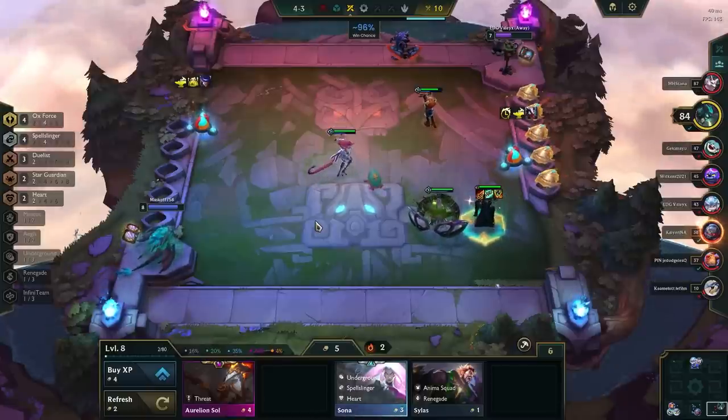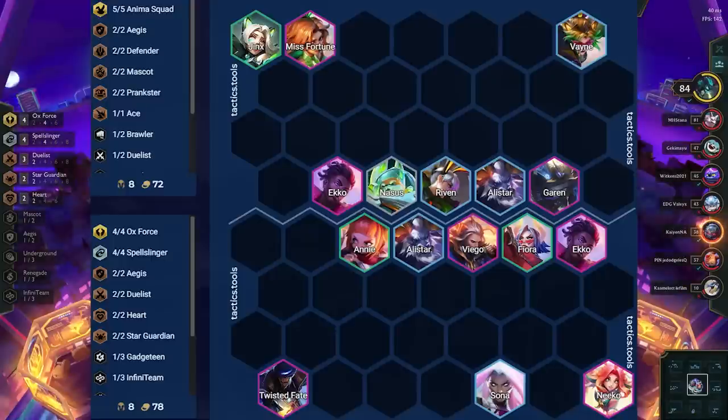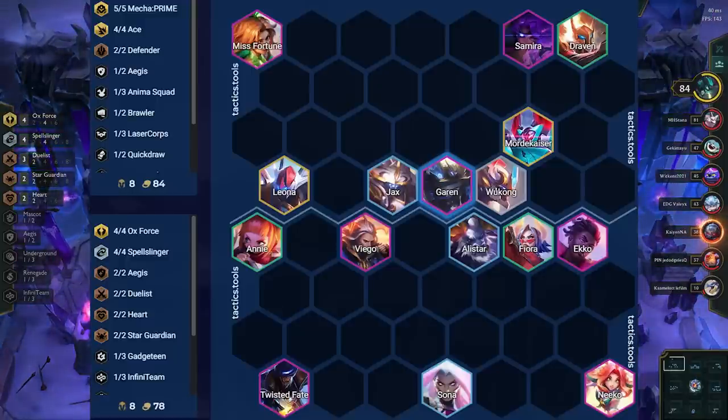Against the first guy, the big threat is Misfortune. The important thing to know about this matchup is that MF targets the largest clump. Therefore, we want to have as few units next to TF as possible. Additionally, we also want to declump our frontline as much as possible, and Echo is taunting Garen to make him get a worse ult and possibly even ult in the wrong direction. Against the second guy, the big threat is Samira. We are again splitting up our frontline a bit to make Garen not hit as many people with his spell. We also have Echo taunting the Mordekaiser here, resulting in him ulting the wrong way and keeping our backline safe. TF is focusing the Leona first to make sure that Leona doesn't kill our frontline one by one. After that, he'll go to the Garen.